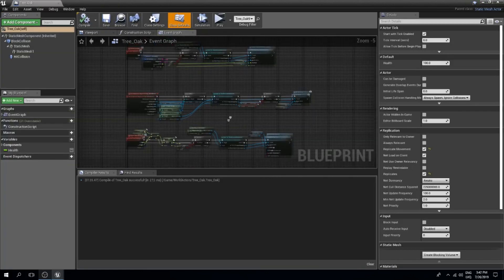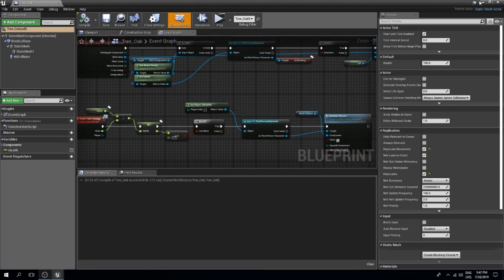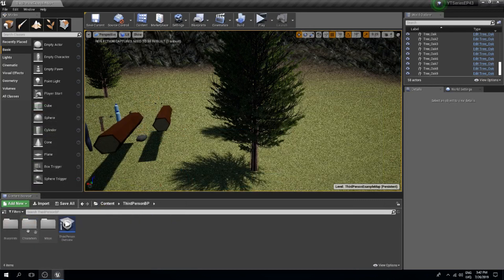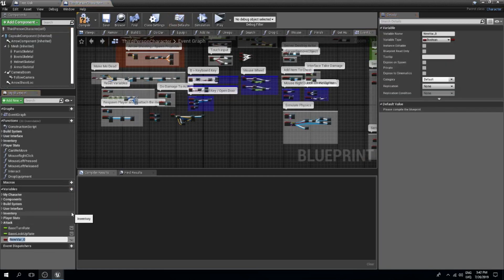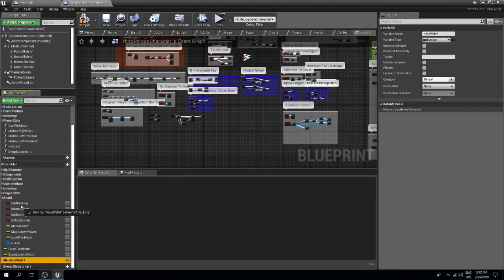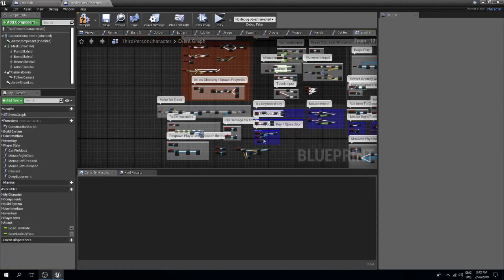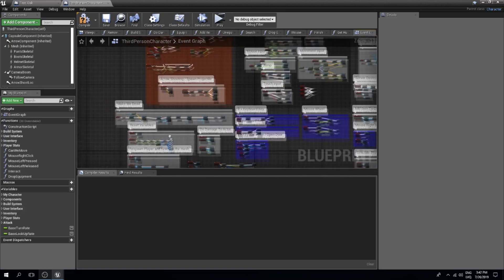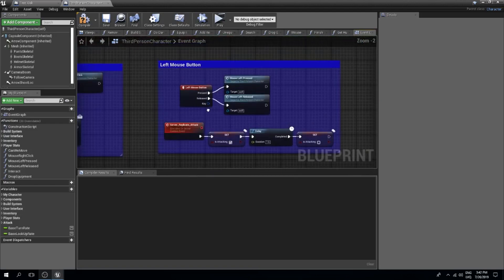To fix the one-hit issue with the tree's HP, we need to set a variable in our third person character blueprint. I'm going to add a new boolean variable called 'Have We Hit', which represents whether we have already damaged an actor during this attack event. First, set this back to false in our mouse left click input.